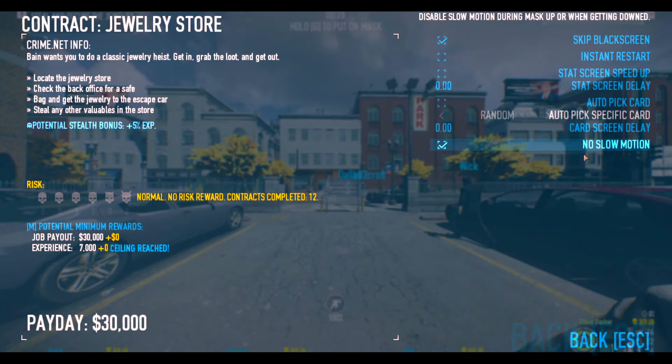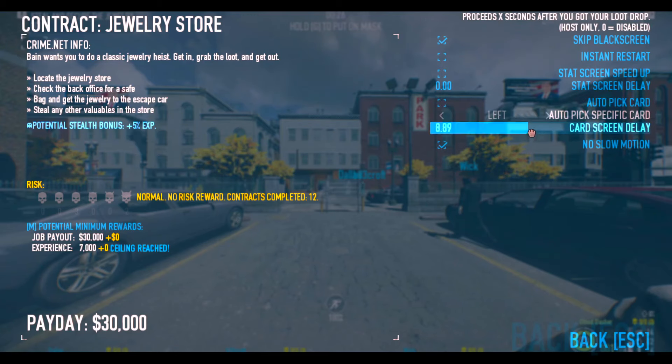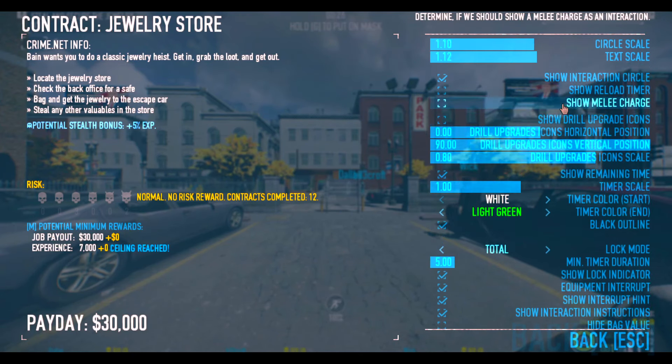The last tab I'll go through is the skip options. You can auto-pick cards — set it to random, left, right, or center — though I'd rather pick it myself. There's also an instant reset and a skip black screen option: when you load into a heist it instantly skips the loading screen so you don't have to hold Enter. I like that option.